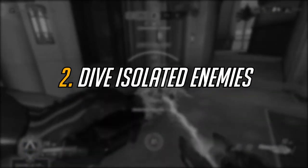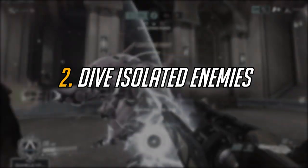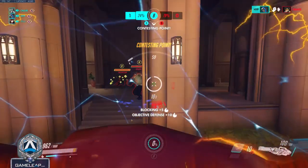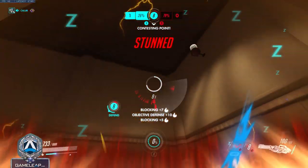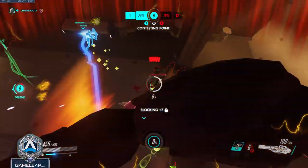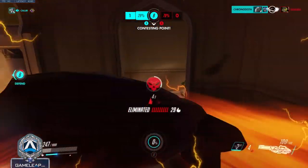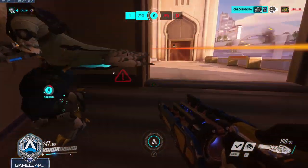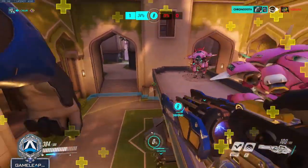Number two: it's best to dive when you know that the enemy backline isn't going to get much help. For example, you might want to wait for the enemy D.Va to use her boosters before you engage, so that she can't fly back to actually help her team. Without D.Va chunking rockets into your back, you're much more likely to survive the dive and possibly get a kill. If the enemy has Orisa and Roadhog, you can wait for them to get further from the backline and then set up the dive.